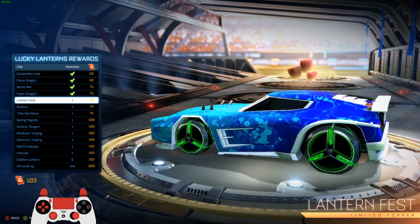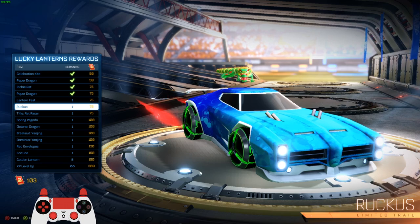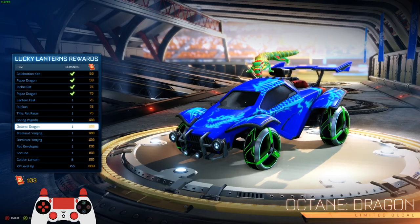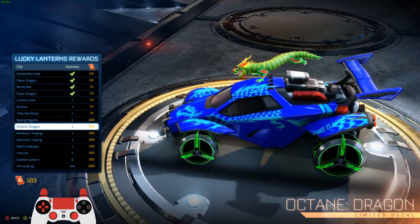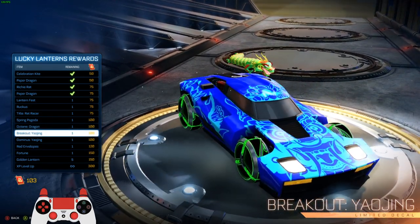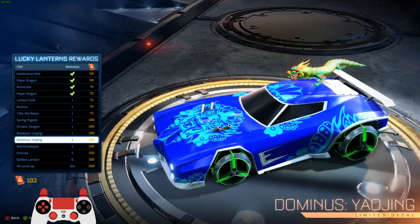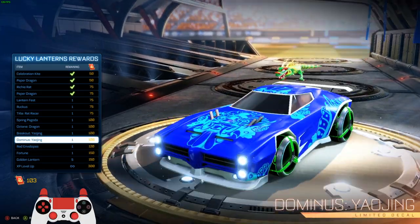Then you got the lanterns that just kind of look like marshmallows and float above your car. You got the cool tire tracks — that one's actually not terrible. You got a Tidal Rat Racer, Spring Pagoda Avatar Border which looks really nice, the Octane skin called Dragon. Octane already has at least one or two dragon skins already, so it's pretty cool looking though. Then you got a Breakout skin — I know there's some people that use a Breakout. I prefer the Dominus, but Breakout's pretty cool too. And then we do have a Dominus skin — not as cool as the Dragon one, but not terrible either.